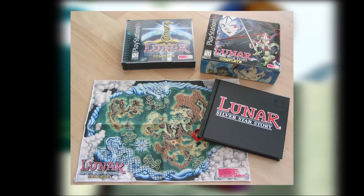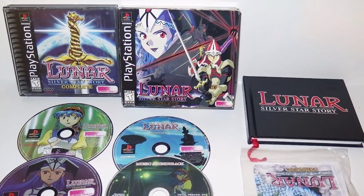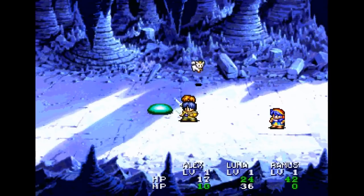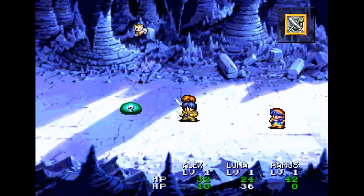Lunar also had some stunning animated cutscenes on the level of animated series at the time, and one of the coolest collector's editions on the PlayStation — it came with a cloth map, the full soundtrack, and a hardbound art book with developer interviews. And if that wasn't enough, it has a killer soundtrack and a super fun combat system. Lunar Silver Star Story is the definition of a classic JRPG.